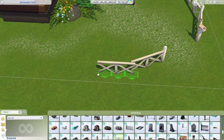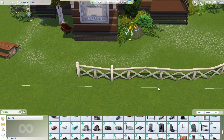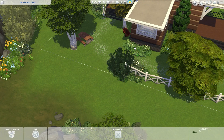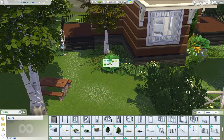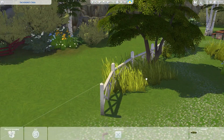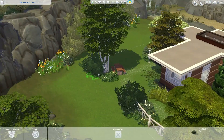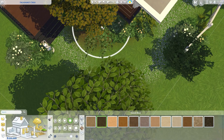Here we are on the side yard to backyard area. I used some debug fences, and I put a lot of debug landscaping here because Cats and Dogs has one of the best debug landscaping ever — besides the Windenburg one from Get Together, and also base game and Batuu. I know that's controversial, but I love the debug items from the Star Wars pack. Since a lot of people don't have that, I try not to use it too often.